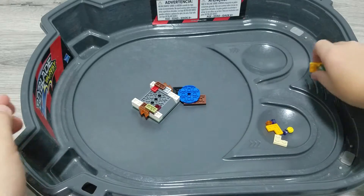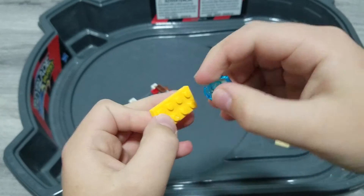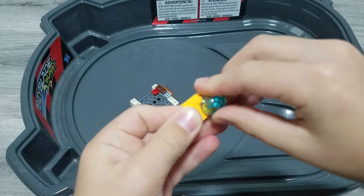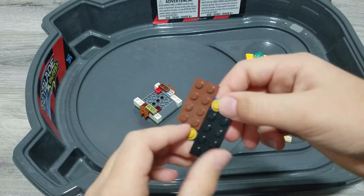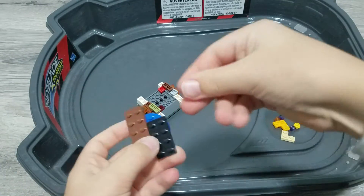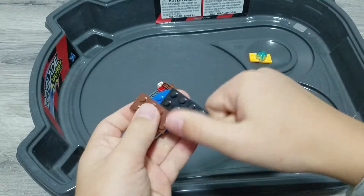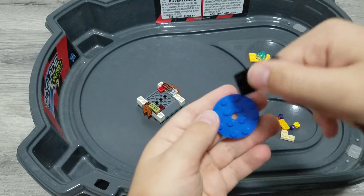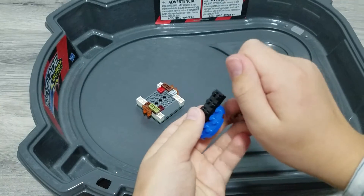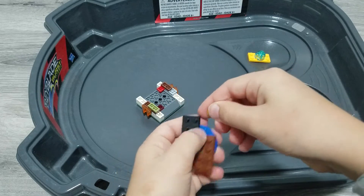Now we're going to talk about To Attack. To make Evolution you only need this piece on this — it's really not that hard. Here's To Attack. You need two golden circular small pieces, two by fours, and one two by two in circular shape. Just place it here. For the rest of the spaces just put in the golden pieces.